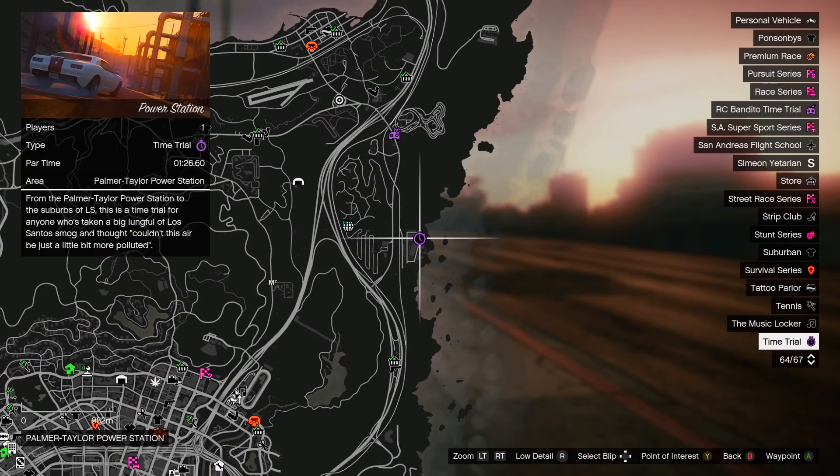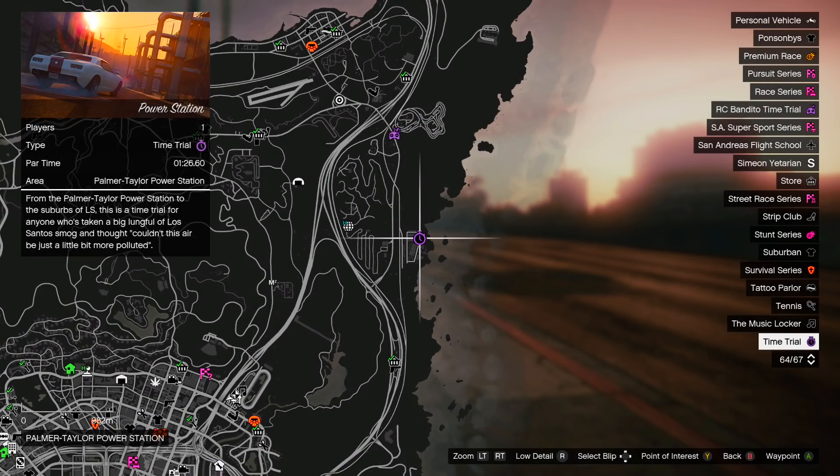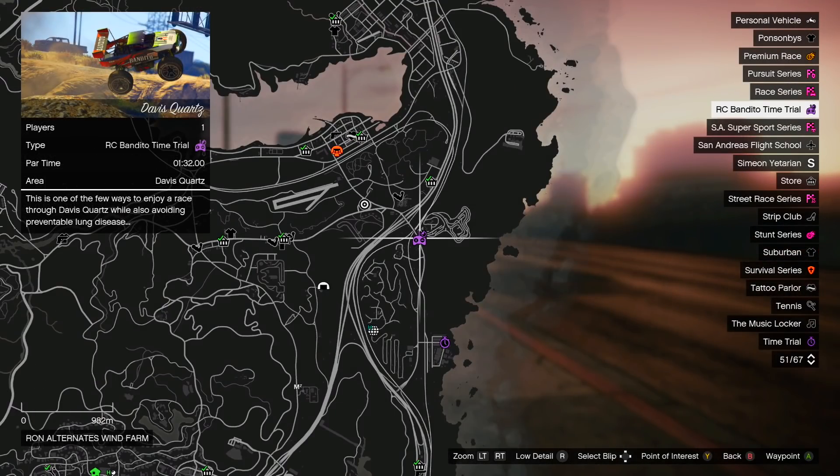Also this week's Time Trial and RC Bandido Time Trial — starting off with the Time Trial, it's going to be located at the power station. Then the RC Bandido Time Trial is going to be located right above it, at this little construction site area.